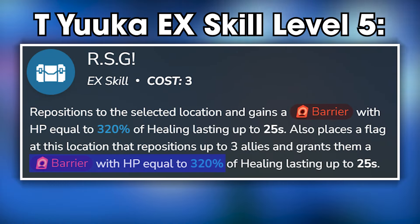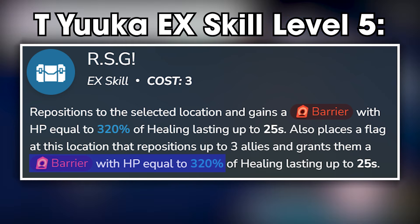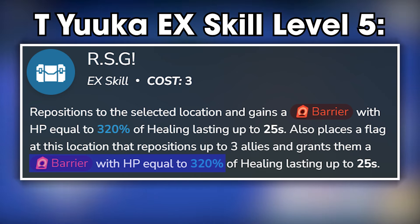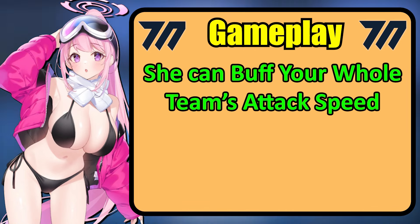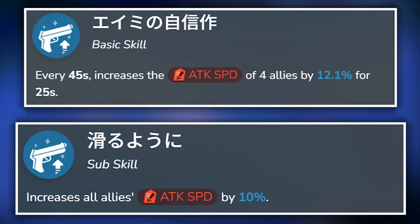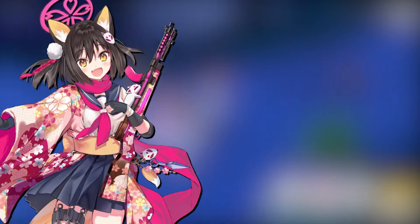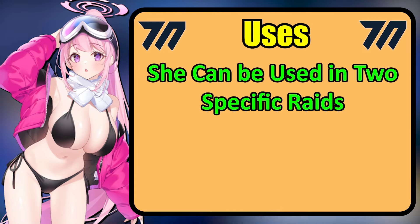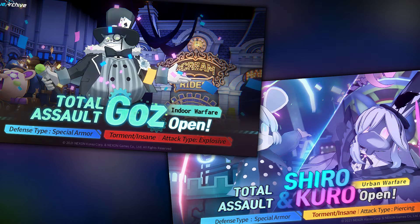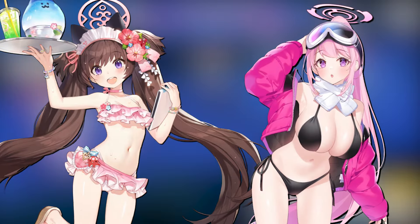Her shields might not be as strong as Trek Yuka's — though let's be honest, that would be a tall order — and they are still kinda decent. Swimsuit Aimee also has team-wide attack speed buffs on her basic and sub-skill, making her a viable option for team comps with fast-attacking AA units like Izuna or Sakurako. All these make her usable in two raids: Gauss and Shirokuro, with both these raids requiring shielders and repositioners.